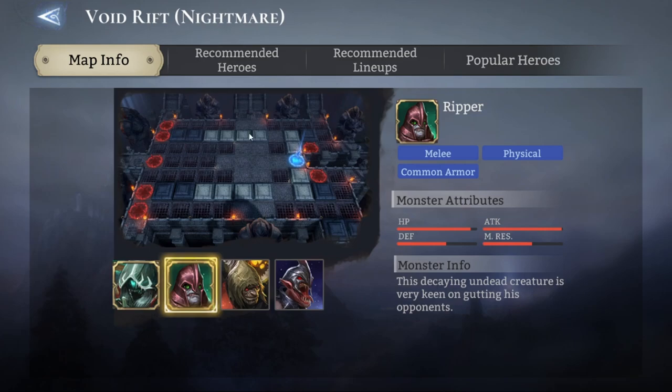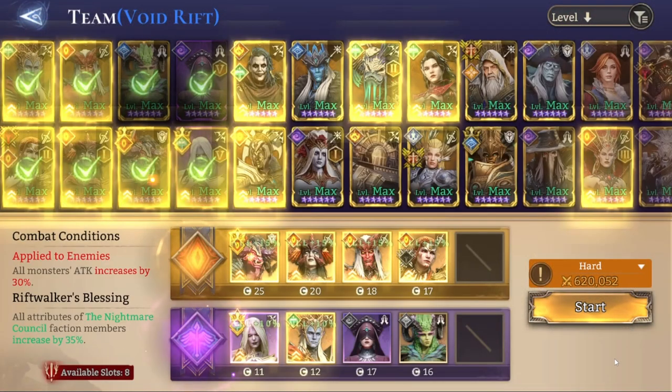I prefer to also have another DPS over here facing this way — that's going to be Hex — because he's going to help out with some stuff that Arrogance isn't able to kill off. And to top it all off, you also will need a tank over here and another melee DPS over here to deal with the Reapers that are going to maybe reach very close to the actual crystal.